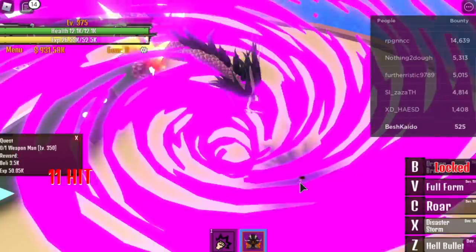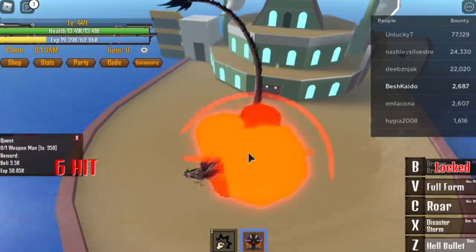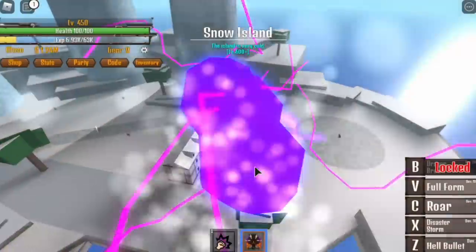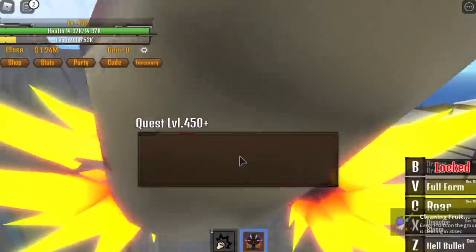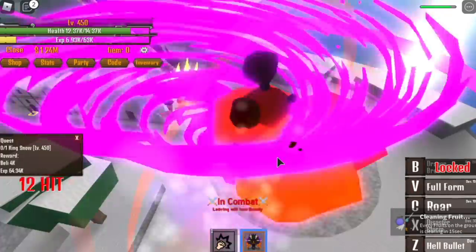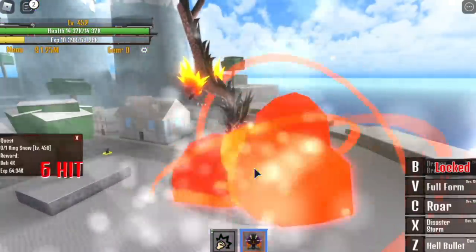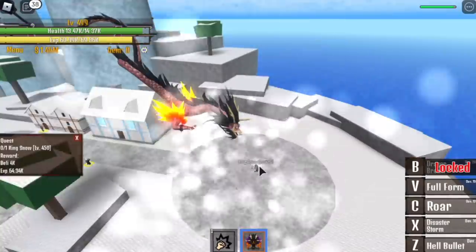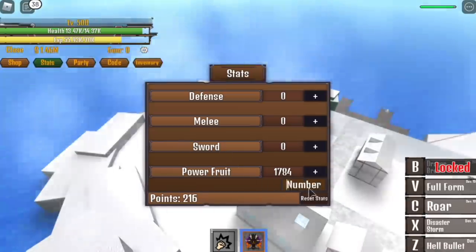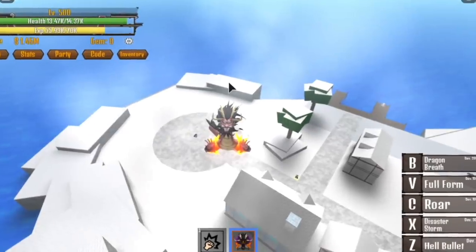Do this until you reach 450. After reaching that, go to the next island — the Snow Island. Start the quest here by defeating the King of Snow. Just 2 skills and you're done — that's so fast. Do this again until you reach 500. When you reach 500, you will have 2,000 Power Fruit and an HP of 14k.